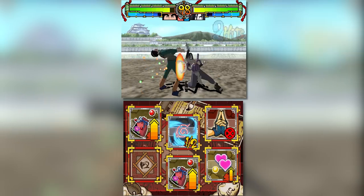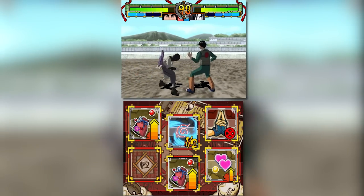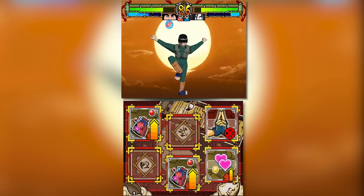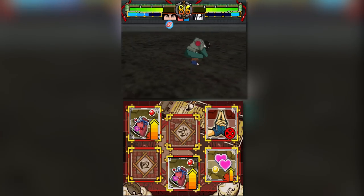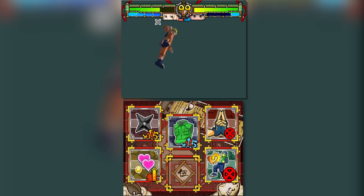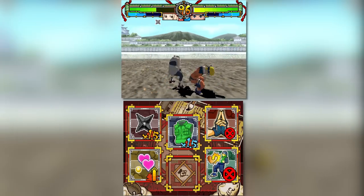There's also a whole item mechanic. In every match, you're given a seemingly random assortment of items you can tap at any time on the bottom touch screen. These range from health and chakra recovery to strength boosts, and even an item that stops the opponent from using special moves for a few seconds. To be totally honest, in this game I almost completely forget these items are even here, but they do give the fights some variety, and they're more useful in future games anyway.